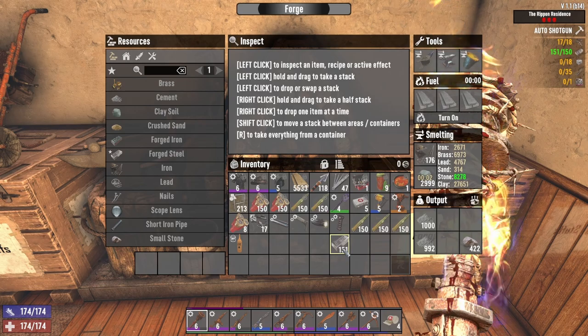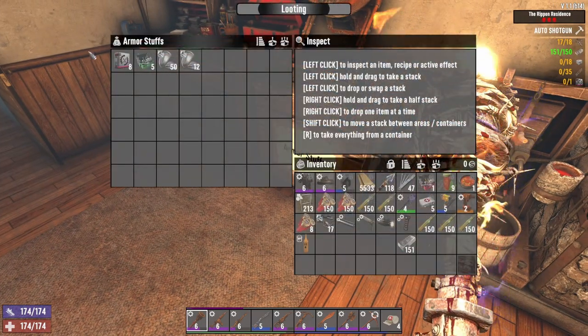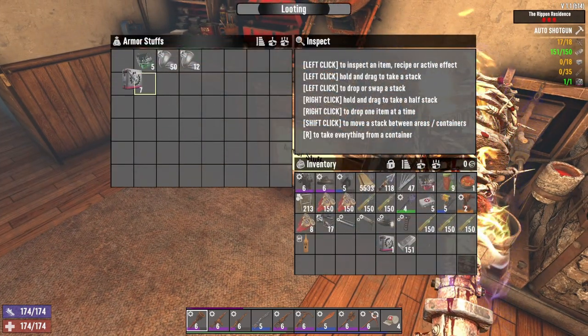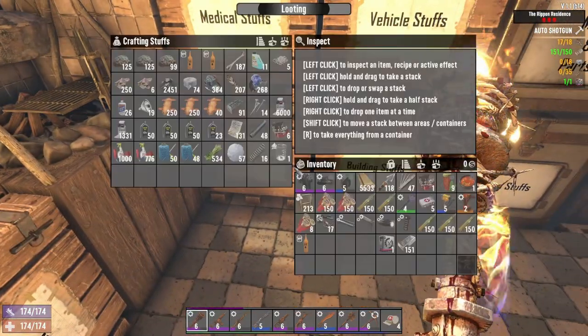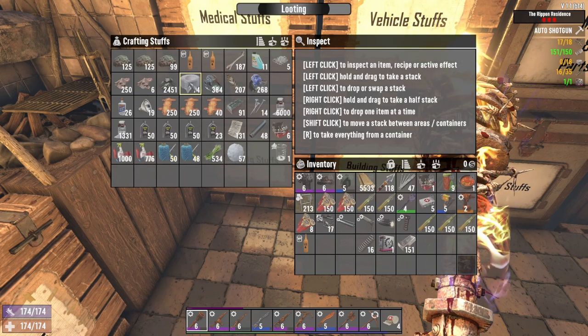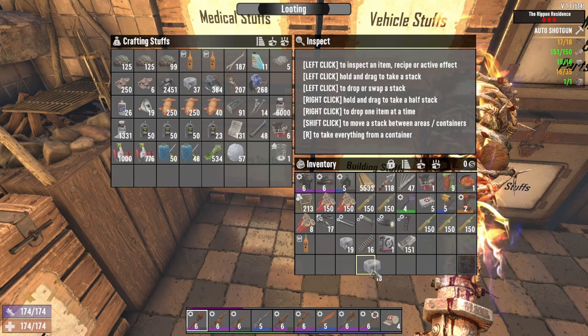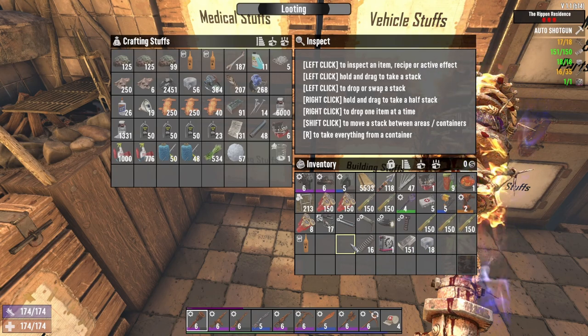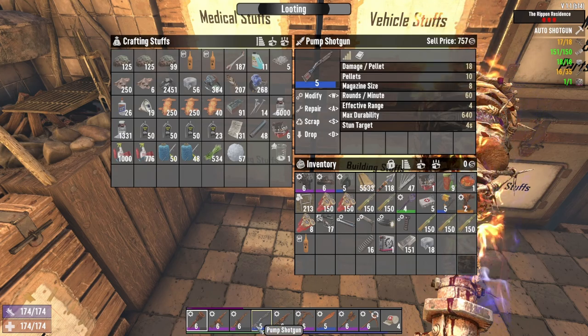We have just enough steel. Springs — I don't think I have any. Only seems to be an issue with this game. Don't have enough springs. Duct tape — we only need 18 so we're good. We need springs, and then we need to scrap this bad boy.